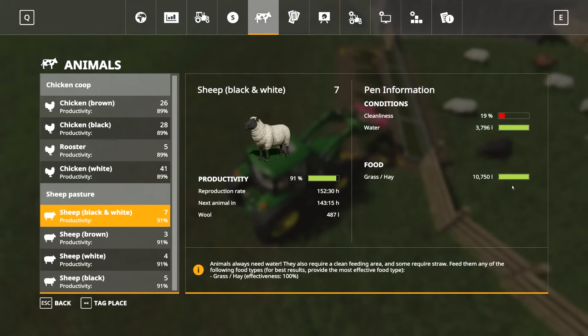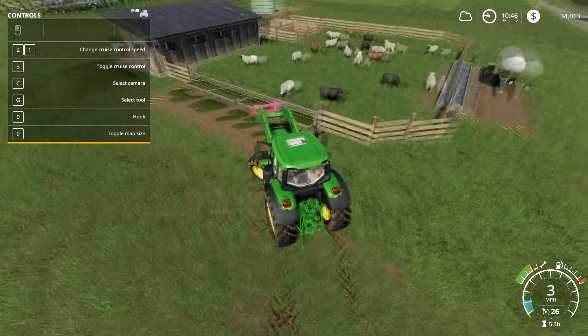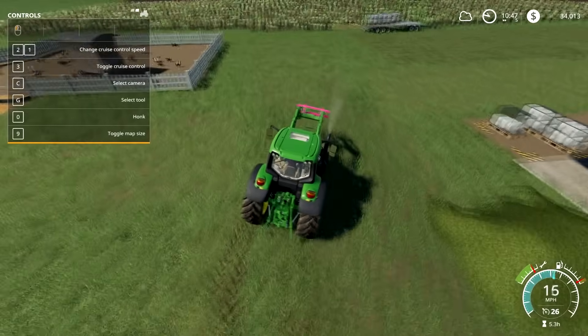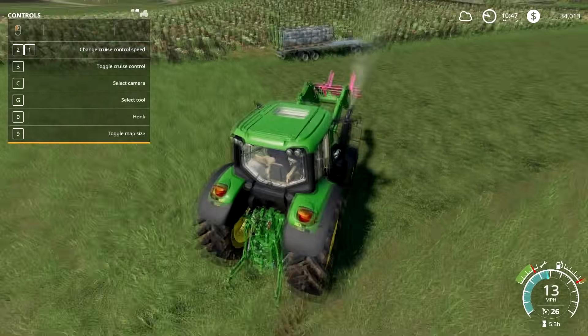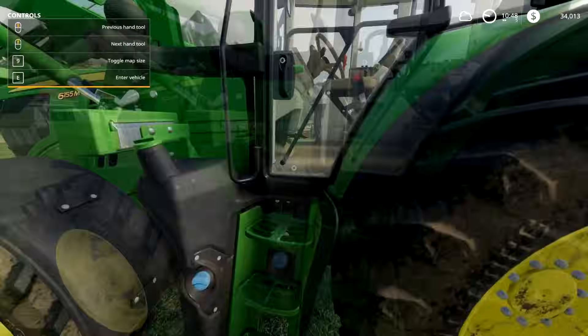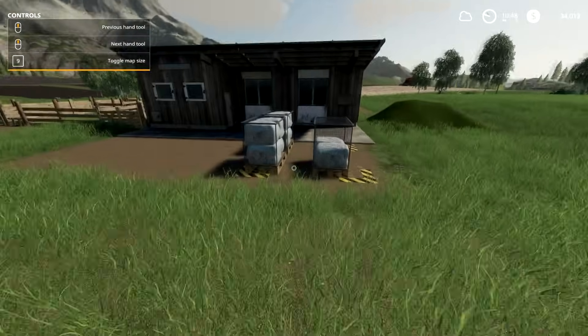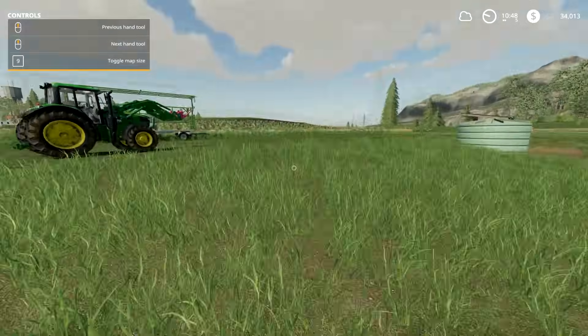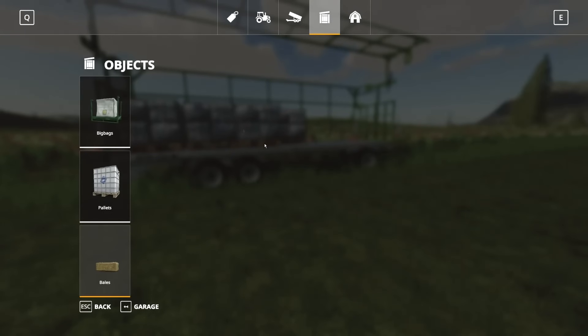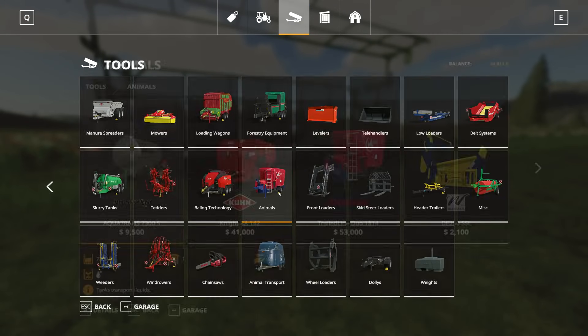Just drop the bale here and it'll disappear. When we go to our animals you'll see — because I just bought some sheep — it gave me 4,000 liters of hay. That's a really easy and nice way to feed them; it's a lot cheaper than buying a mower and loading wagon, but of course do what you prefer. Once you water them and feed them, just wait and their wool will automatically be collected into pallets in the little square area.